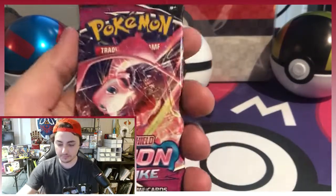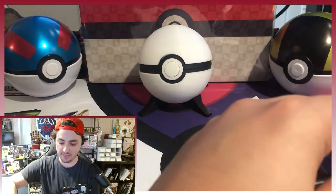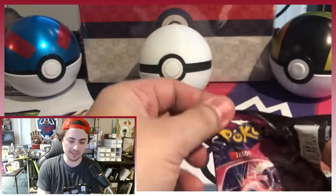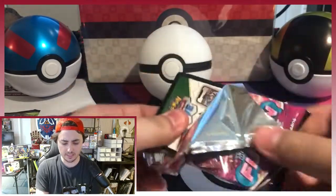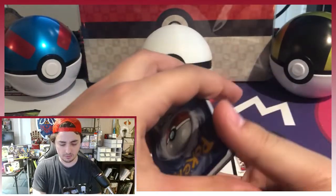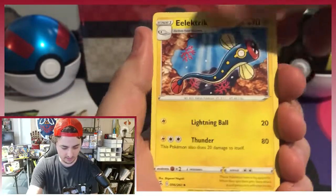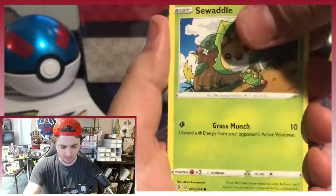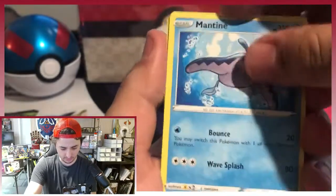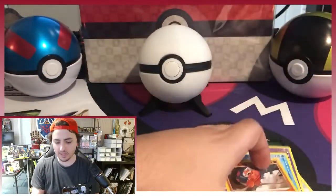Let's start with Fusion Strike. There is our buddy Mew. Still trying to chase that Alt Art Gengar VMAX card — I think he's the big winner in the set. Let's see what we can get. Here we go: Steel Energy, Shauna, Victini, Electric, Panpour, Seadra, Skarmory, Jynx, Mantine, Reverse Totodile, and a Landorus. No Gengar.